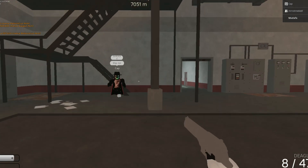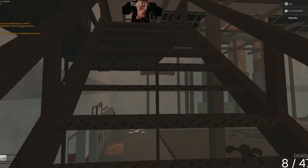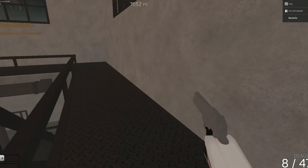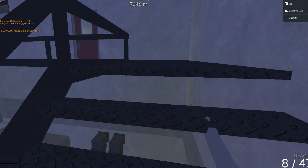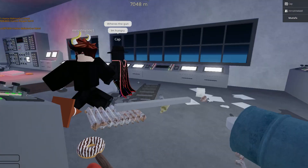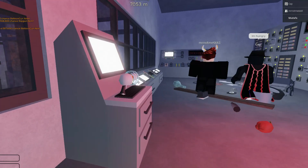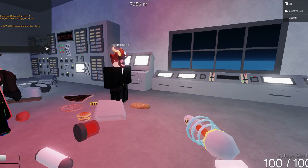Go up the stairs right over here to the second floor. Now you see this hallway — go into that room and open the door. You will see some loot, and here it is in this machine — I finally got the gun.